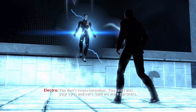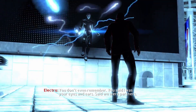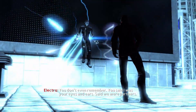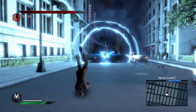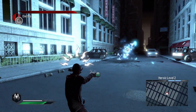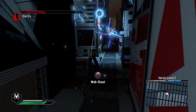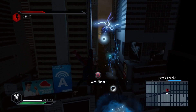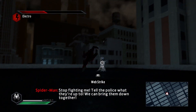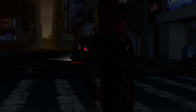We then come face to face with Electro, starting yet another boss fight straight after the Kingpin fight. Like the others, this one wasn't too difficult and had three stages: first a standard street fight where we web him up and attack him; then a chase scene leading to a rooftop for the third stage, which is basically stage one again but with a few different abilities. After beating him, we earn his trophy.